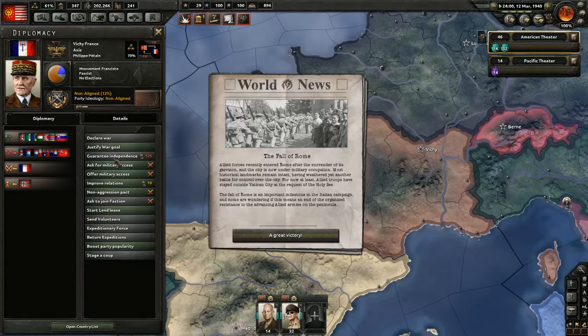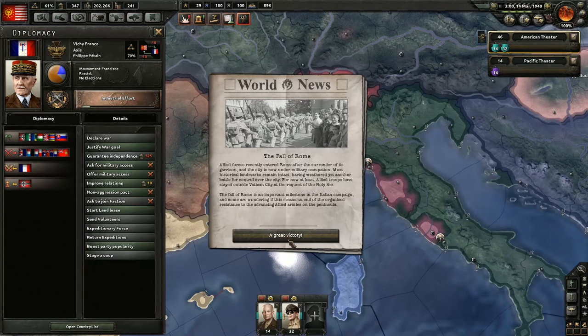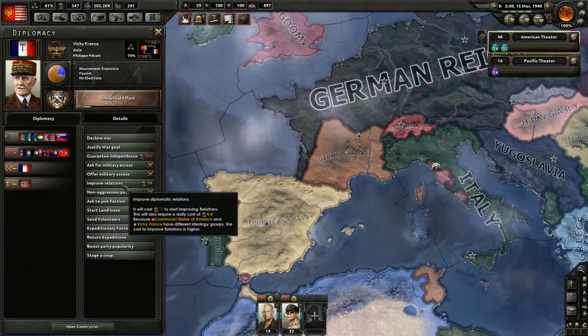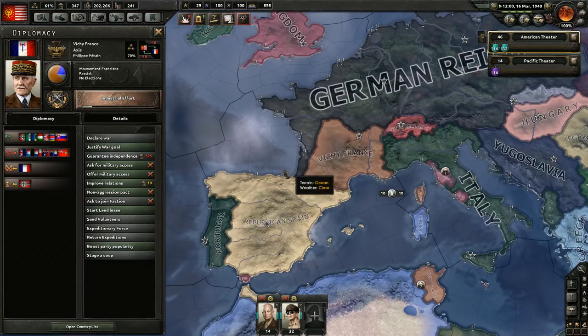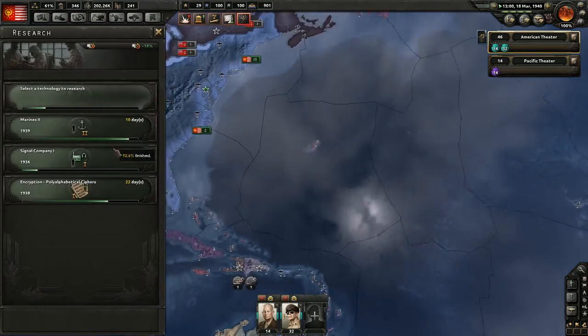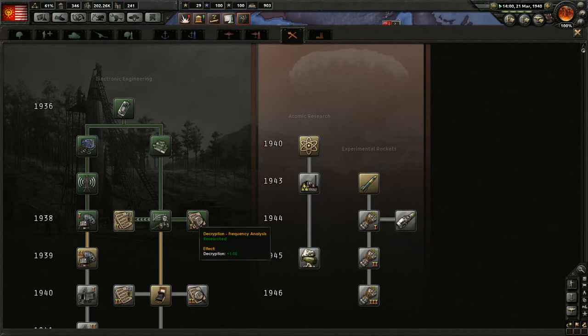I need Vichy France - you are fascist. The fall of Rome - Allied forces entered Rome and the garrison surrendered. The fall of Rome is an important milestone - it looks like they're fighting back. Let's send a lend lease. I want to send volunteers but we need to be at peace. We're not at war with them - I didn't think. Maybe we are. The radar thing is going to be crucial for us. Earl Browder calls to aid Panamanian workers - oh yes, we will crush the bourgeois dictatorship. Brilliant. We've researched that.